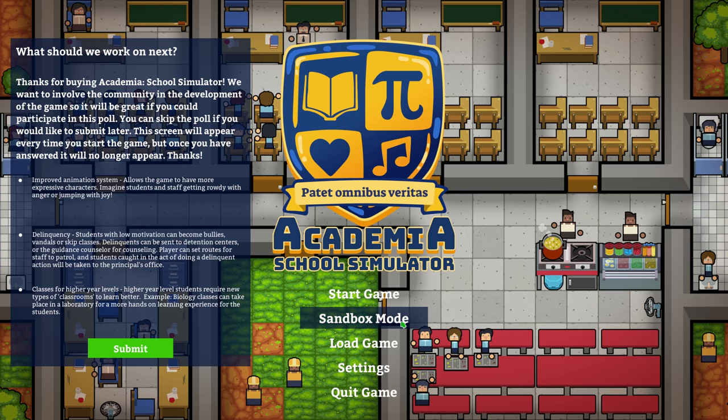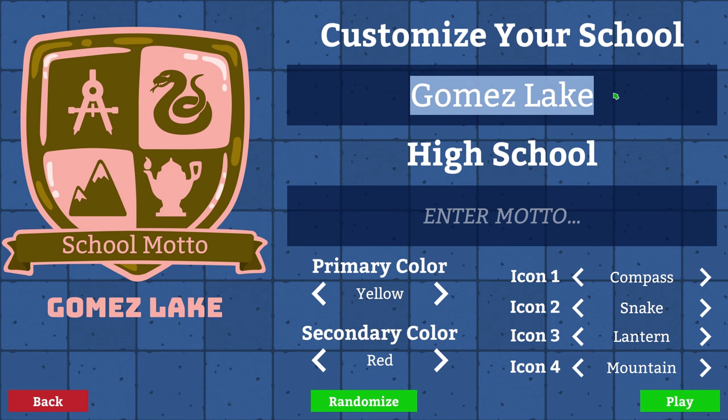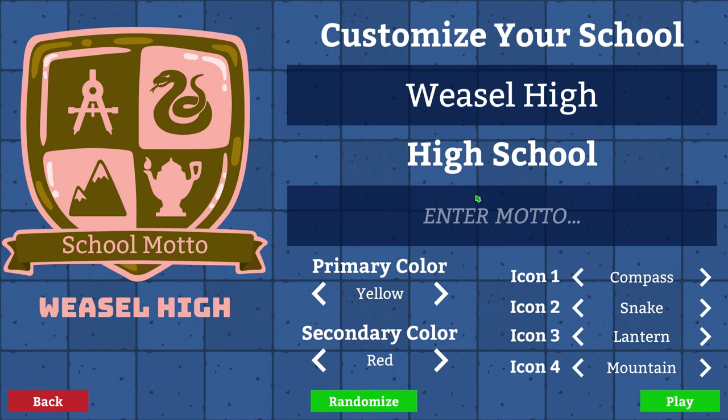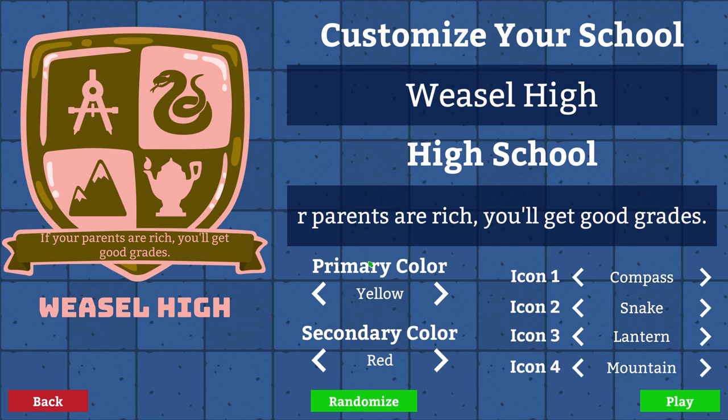I will try my best. We're going to be starting a new game in Academia by making our own school. First we're going to have to have a name for that. What about Weasel High? I like that, given that it's a high school. And our motto is: if your parents are rich, you'll get good grades. Alright, that sounds good.